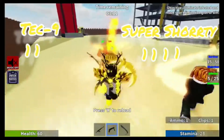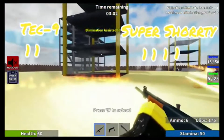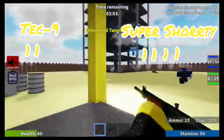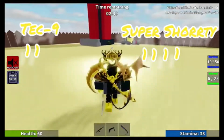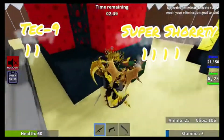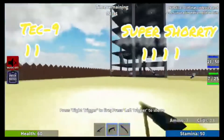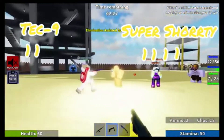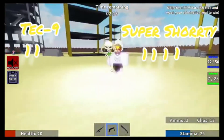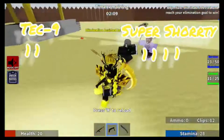Next we have popularity. The Tech N9ne and Super Shorty are both rarely seen because the Tech N9ne was a one-time event and not many people have it, while the Super Shorty is just an incredibly awful weapon nobody uses. I do see more people using the Tech N9ne than the Super Shorty — the only time I saw someone using the Super Shorty was recently in some footage, and I was like, wow, that's rare. The Tech N9ne has a bit more popularity due to its reputation, so it gets a point.